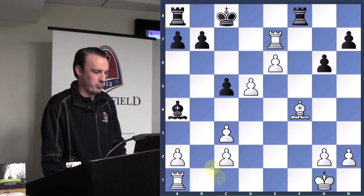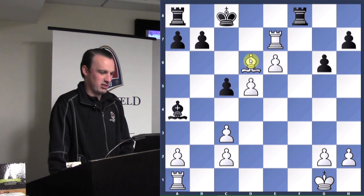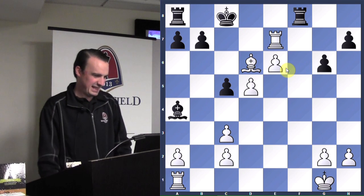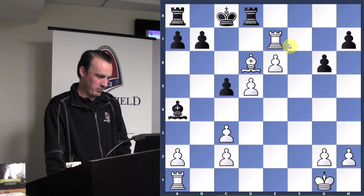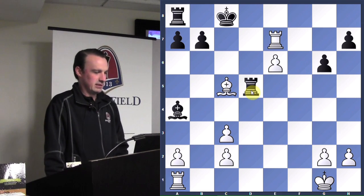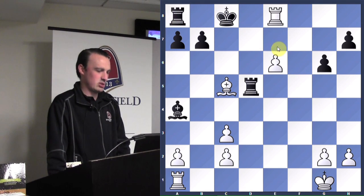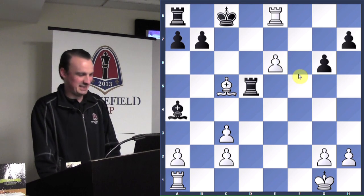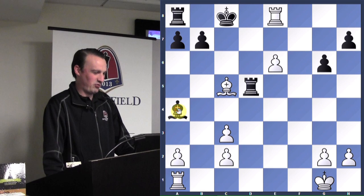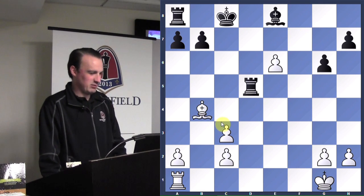So black had a chance to checkmate and now white had a chance to checkmate — they both missed it. Instead of playing check, they played bishop to d6, setting up a delayed discovery. It's better to just attack directly and not wait. Rook attacks the bishop, bishop takes, rook takes. The king and rook are lined up on the same line, so white gets really excited and plays rook to e8 check. Unfortunately that square is covered by the bishop — nothing like a free rook. Now white is in trouble.